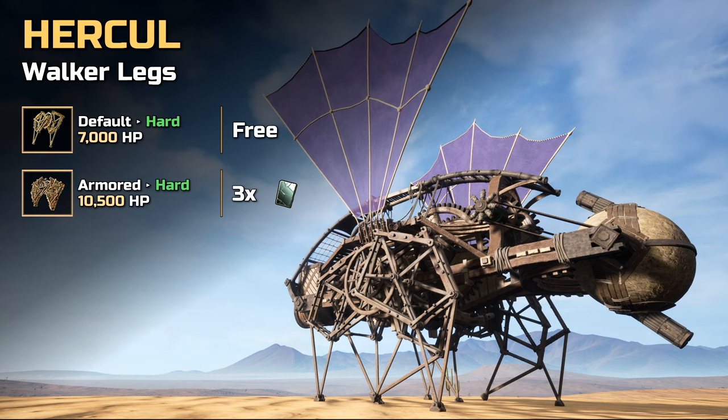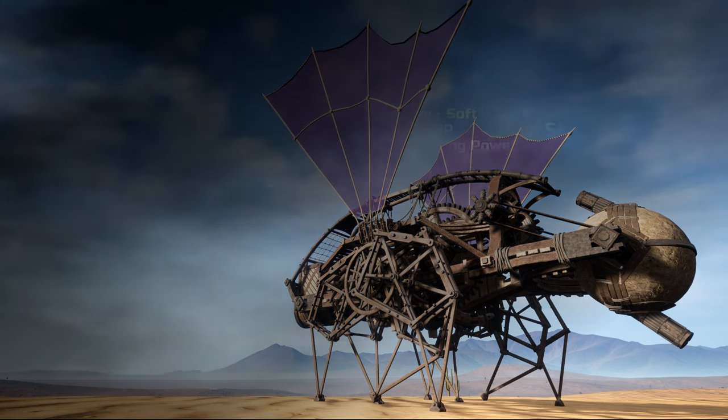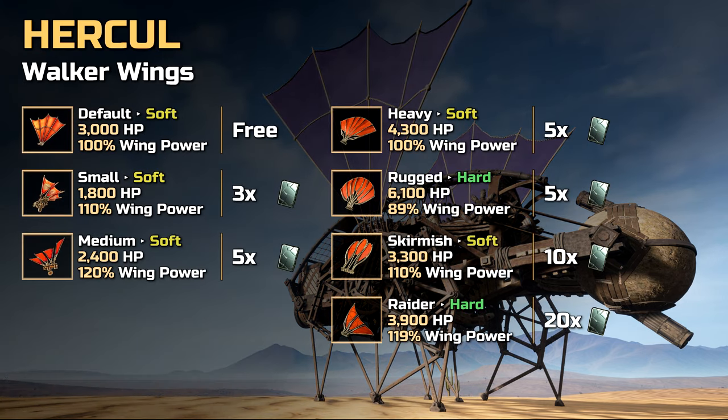In addition to the default legs, the Hercule can be upgraded with armored legs. Furthermore, there are six different options when it comes to upgrades for the Hercule's wings.